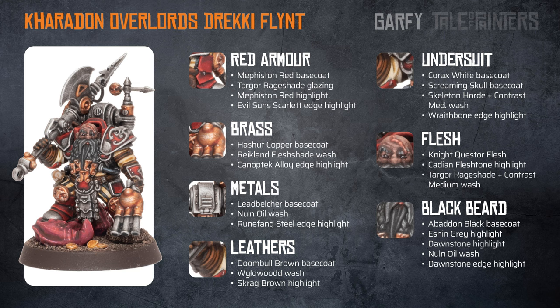The flesh is Nighthaunt Gloom — or Flesh — with an Kislev Flesh highlight, then washed with Targor Rage Shade and Contrast Medium. His black beard is painted with Abaddon Black base coat. An Eshin Grey highlight was followed by a Dawnstone highlight, then it was all washed with Nuln Oil. Finally an edge highlight of Dawnstone was applied.